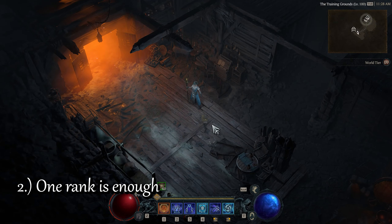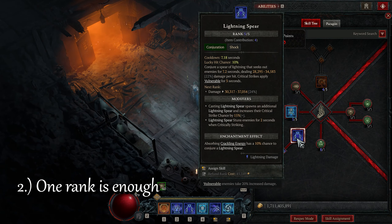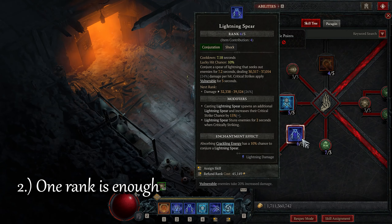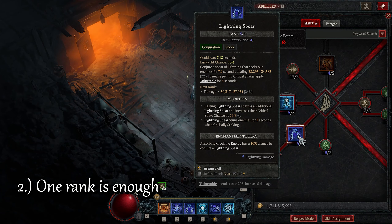Number 2: One rank is enough. A very commonly asked question under any Lightning Spear build guide is why do we only put one skill point into Lightning Spear? Wouldn't it do even more damage if it was maxed out to 5 points? The answer is no. Lightning Spear itself barely does any damage. The vast majority of your damage comes from the Splintering Energy aspect which you have on your staff. This means putting more points into Lightning Spear would be a literal waste.